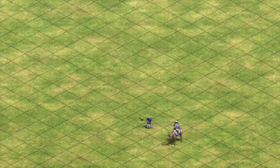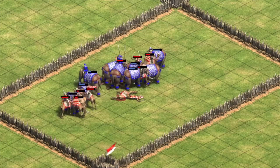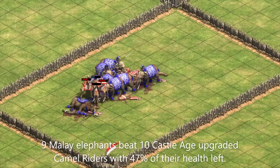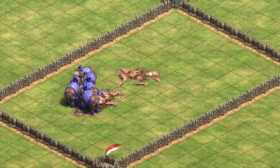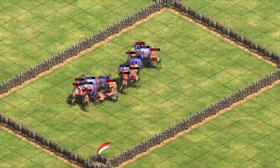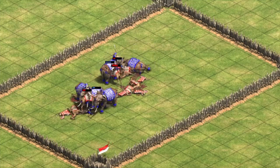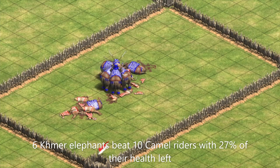What about camels, which are generally considered a much softer counter to cavalry than the pikemen line? Well, in Castle Age, fully upgraded camels definitely do not counter Malay elephants, losing in a resource balanced fight of 9 Malay elephants costing 1197 resources against 10 camel riders costing 1150 resources, with the Malay elephants keeping 47% of their health. But do camels even actually counter regular elephants? Turns out the answer is no, especially if you have gotten the unique tech for the other battle elephants. Our Khmer elephants also win a resource balanced fight of 6 elephants costing 1140 resources against 10 camel riders costing 1150 resources, although they do do considerably worse than our Malay elephants, only retaining 27% of their health.